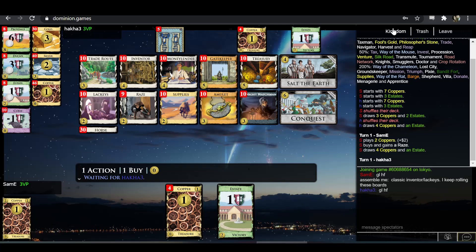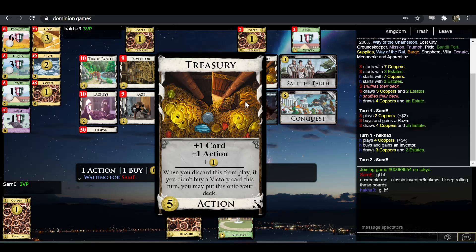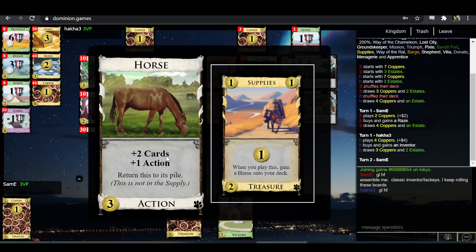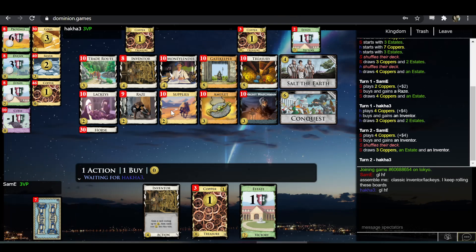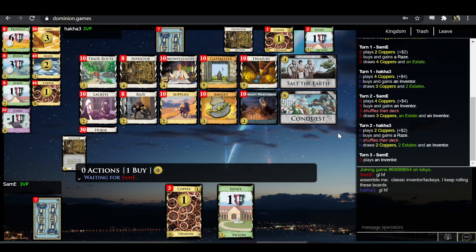Supplies is basically just like Treasury but costing two. When you boil it down, Treasury is just plus one card, plus one action, plus one coin. Supplies more subtly has the same sort of effect — it's plus one coin, and it doesn't say plus one action, but treasures don't cost an action in the first place. So a treasure is sort of the equivalent of an action card with plus one action. While it doesn't say plus card either, it also gives you a horse, and a horse is plus two cards, plus one action — but on net, plus one card. So Supplies is very indirectly akin to plus one card, plus one action, plus one coin, which makes it really good for two.